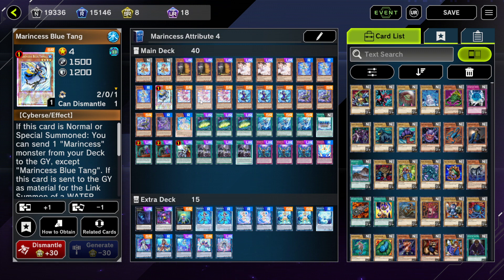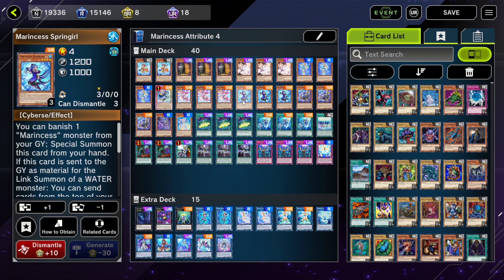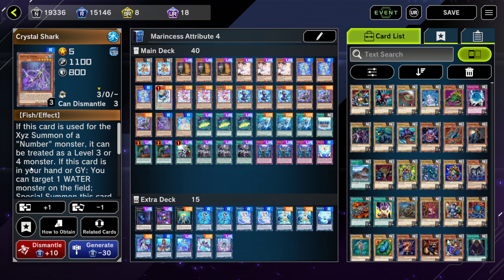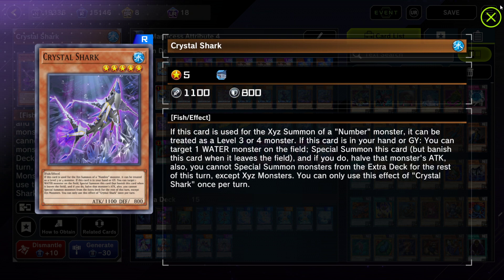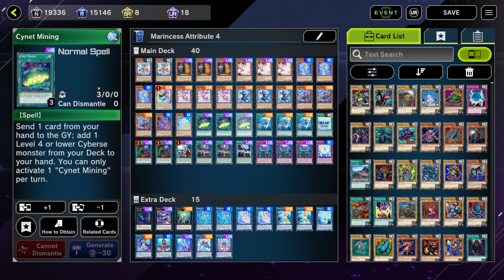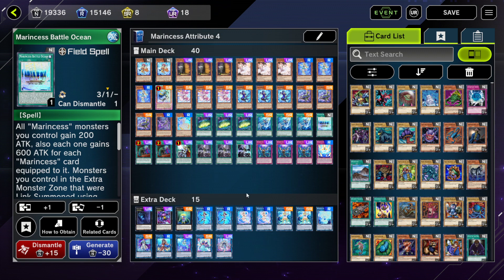Blue Tang is really powerful and can do the excavation effect which allows you to add more Marincess cards to your hand. Pascalus allows you to special summon one Marincess monster in defense position to go into a link two or have an extra body for free. Spring Girl special summons when you banish another Marincess monster from your graveyard. Abyss Shark is another great extender — a Water monster you can special summon to go into exceed or link plays. Crystal Shark allows you to special summon itself by targeting one Water monster on the field. Sleeping Maiden is another extender and protection for your Marincess cards — run three copies. Three Cynet Mining to search any Marincess since they're all Cyberse. Marincess Dive allows you to special summon from deck or do a Monster Reborn.